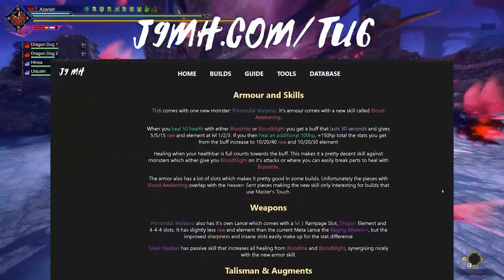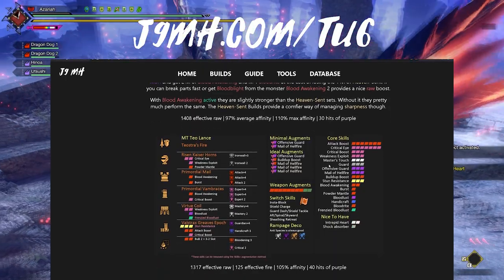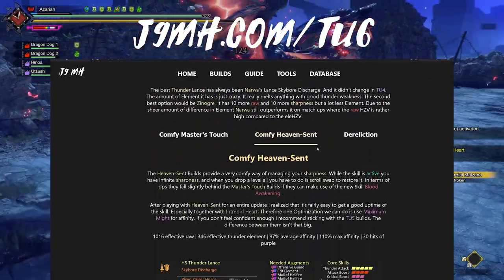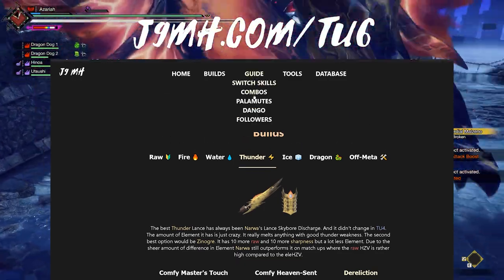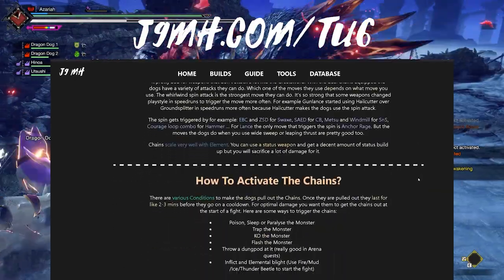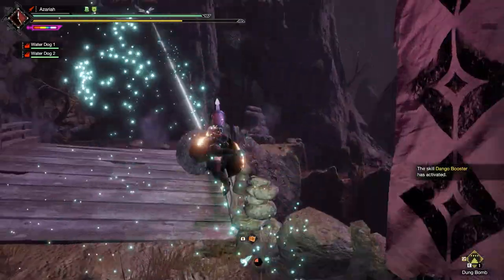I took the time between Title Update 5 and 6 to port my guide from a Google Document to an actual website. As usual, it contains all the new builds as well as the old ones in written form. There are guides about food skills, dog setups and switch skills, as well as links to other useful resources. There have been some changes to the Palamute guide, so definitely check it out.